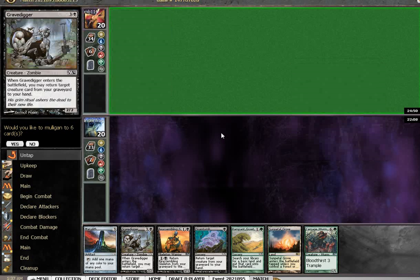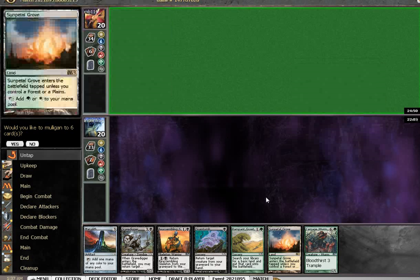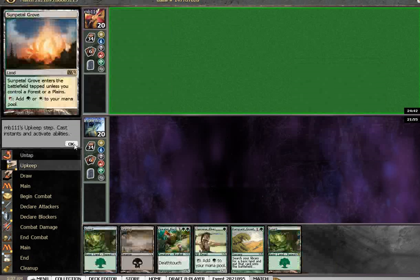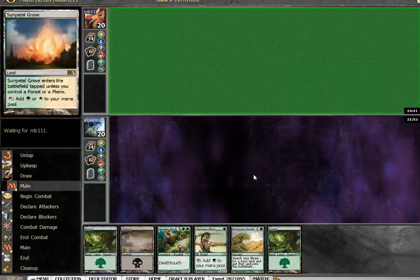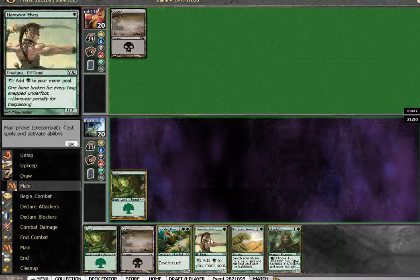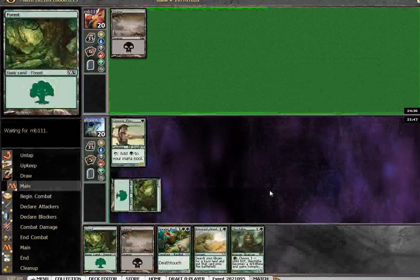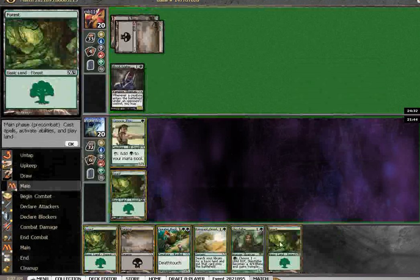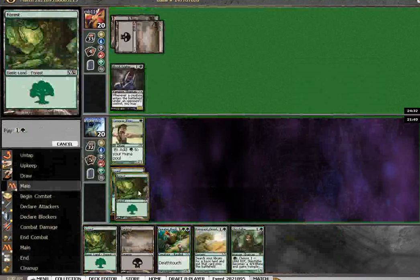Alright, here we are for the finals. I don't think this is very close — he's going first. I have two draws to draw a land and then I'm back in the game. Looking at this hand, it's significantly better. I'll get a white source with Rampant Growth. Ring Flesh would not be ideal here. I'll probably not play turn two Rampant Growth — Skin Shifter seems a little bit better. I'll go ahead and play Skin Shifter.